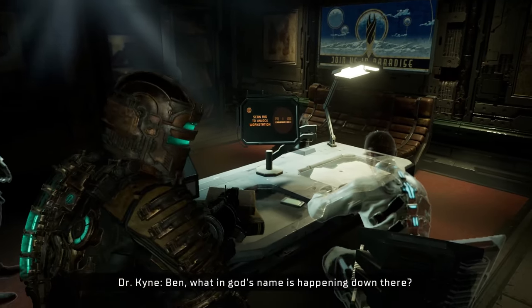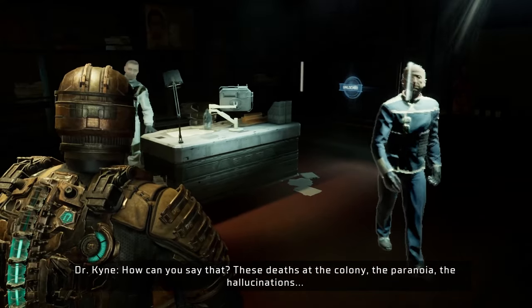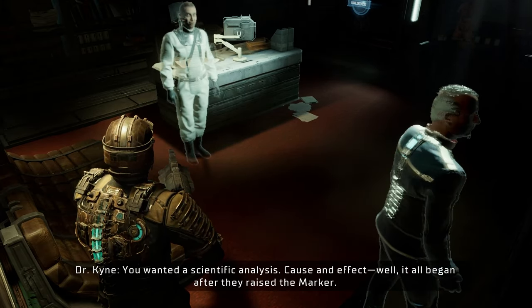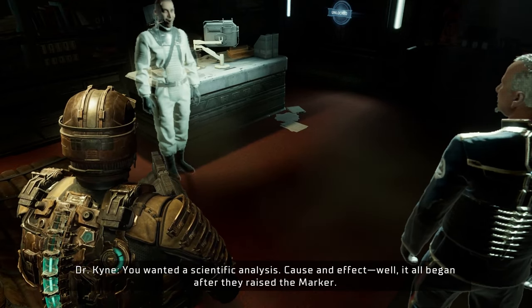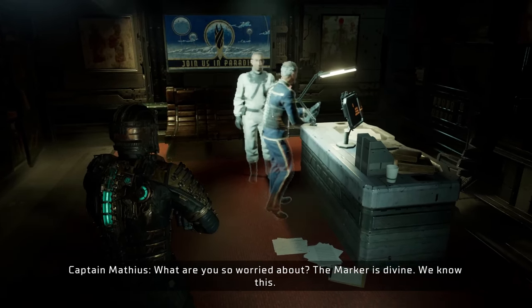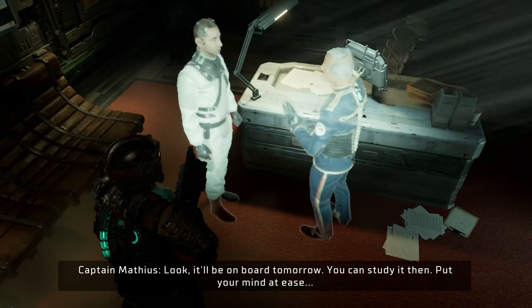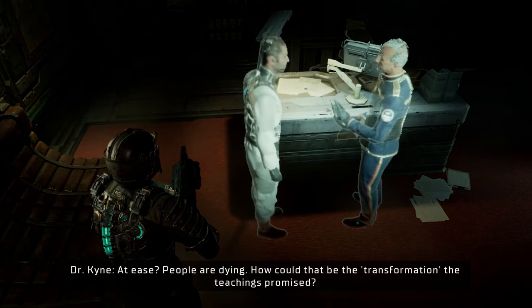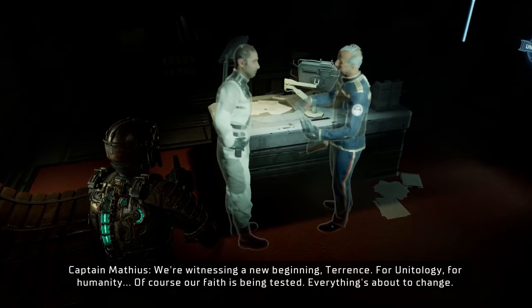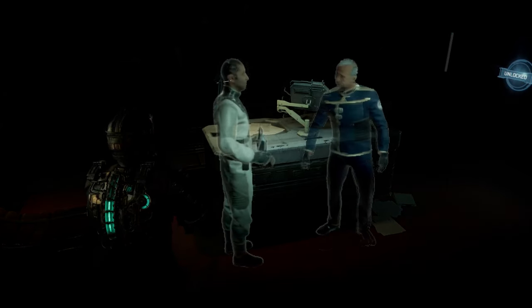'Ben, what in God's name is happening down there?' 'Precisely that — God's work.' 'How can you say that? These deaths at the colony, the paranoia, the hallucinations — it all began after they raised the marker.' 'What are you so worried about? The marker is divine. It'll be on board tomorrow, you can study it then.' 'People are dying. How can that be the transformation the teachings promise?' 'Yes, we're witnessing a new beginning for unitology, for humanity. Our faith is being tested. Everything is about to change.' 'That's what worries me.' And recording — seal entry.